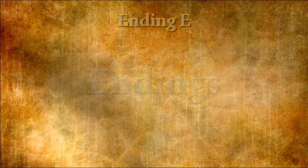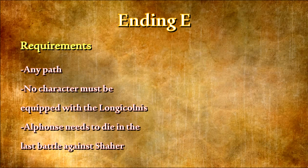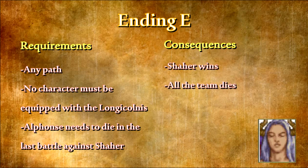Ending E — Requirements: To reach the E ending you can be on any path. No character must be equipped with the Longiconi spear, or Alphonse needs to die in the last battle against Char. Consequences: Alphonse and his troop are defeated by Char, who breaks free from the abyss and falls to the island land like a shooting star, killing most of the people and turning everything to fire. Lodi sends ships to investigate the island and none return. Ovis is renamed Abysmal Land and known as a cursed place.